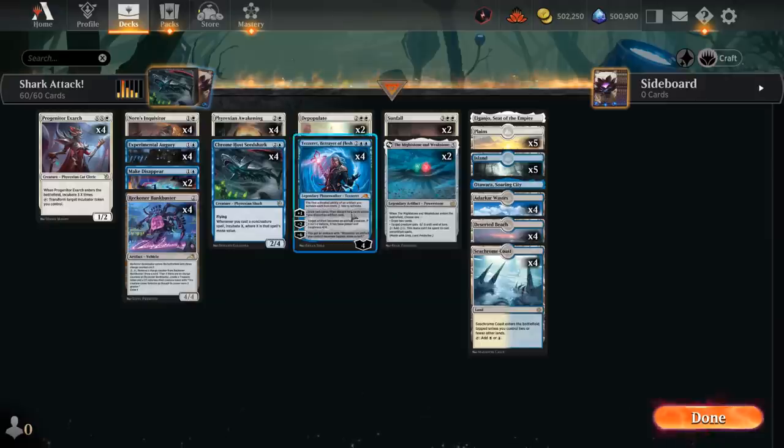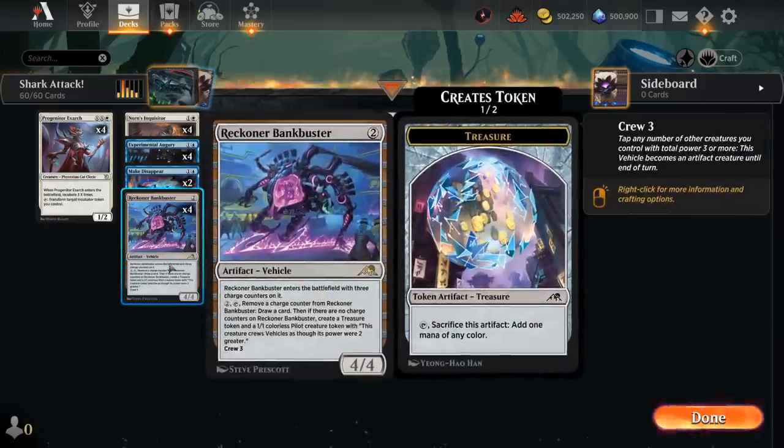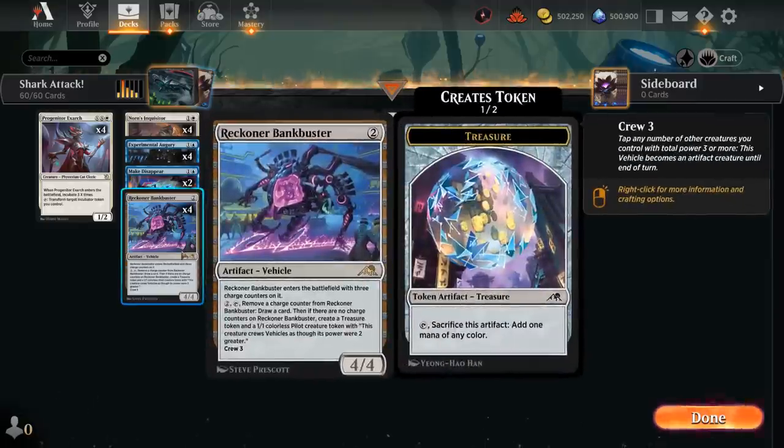We also have the full set of Reckoner Bankbuster, which has great synergy with Tezzeret as another Artifact we can activate for free to draw a card, both on our turn and the opponent's turn. The Bankbuster will eventually produce a Treasure Token and a Pilot, which can help crew it to apply pressure. Having a vehicle we can crew with a Summoning Sick Phyrexian is useful — sometimes we can make a Phyrexian right away but can't attack with it, so we can still crew a Bankbuster to attack for 4.